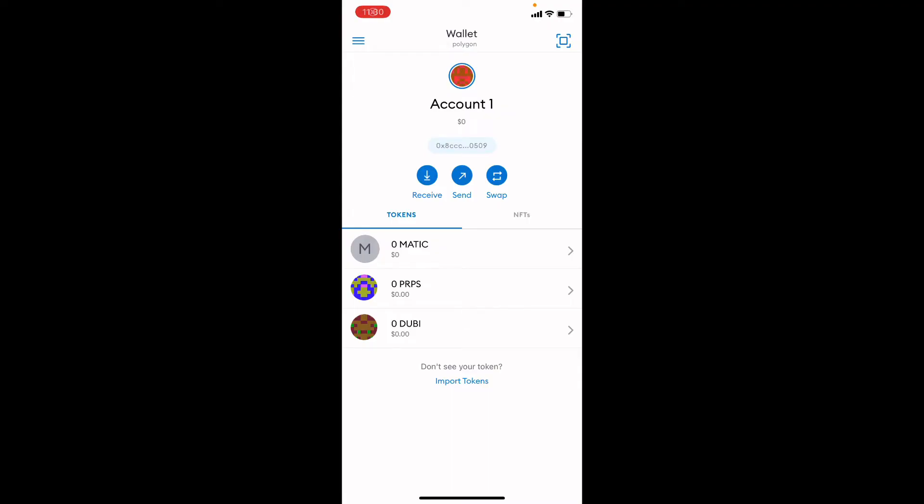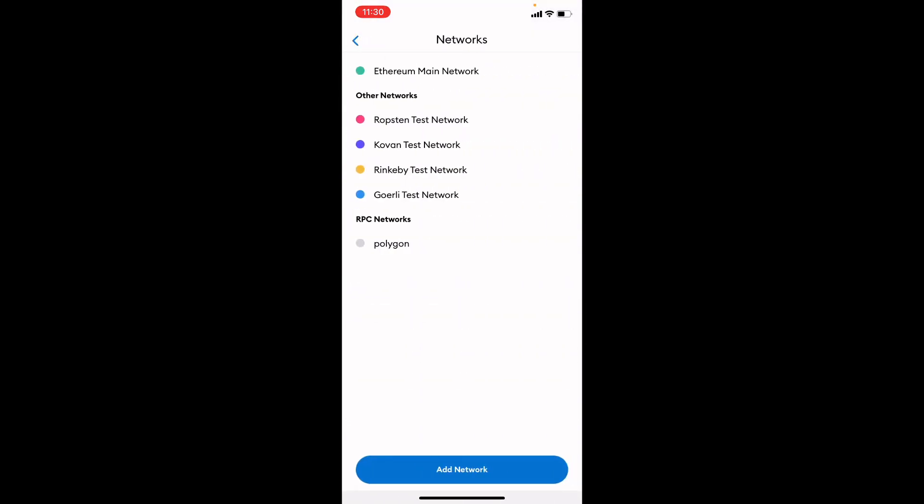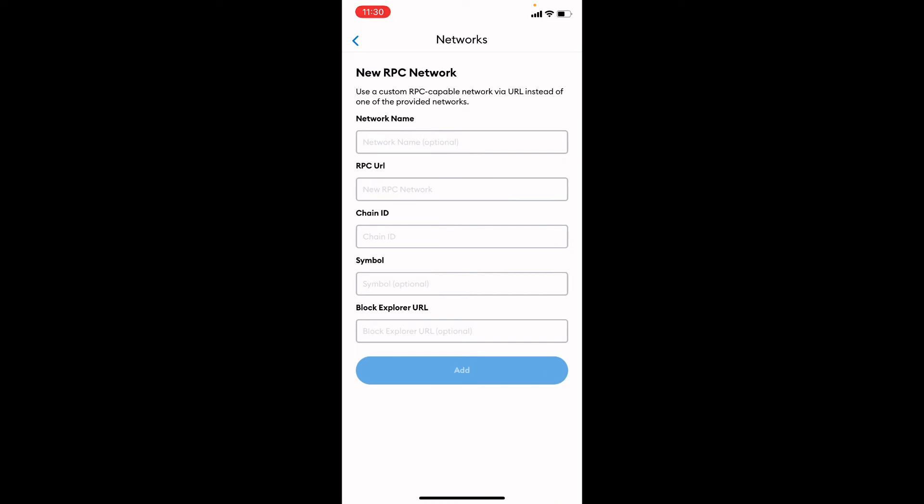Once you're on MetaMask — and I will leave a link in the description — it can be downloaded on PC or mobile. Simply go to the top left corner, over to Settings, then Networks, then Add Network, and fill out all of this information. I will leave this in the description as well.